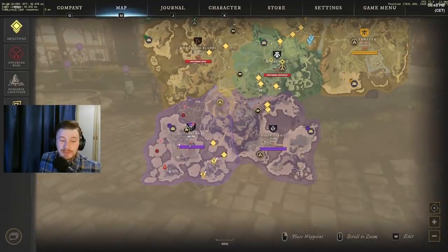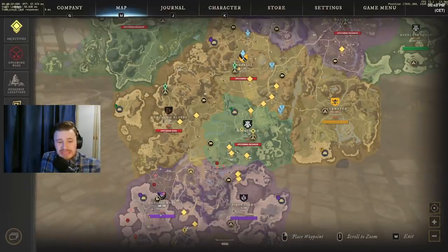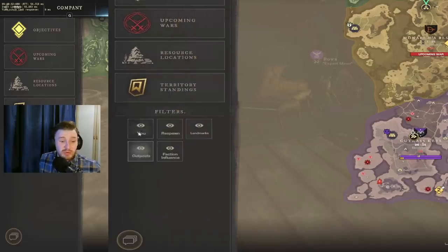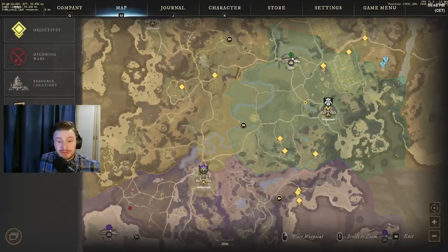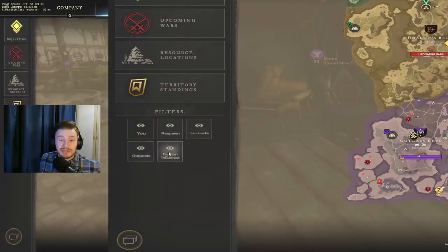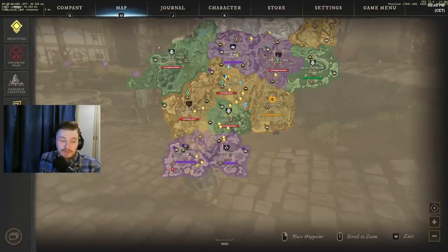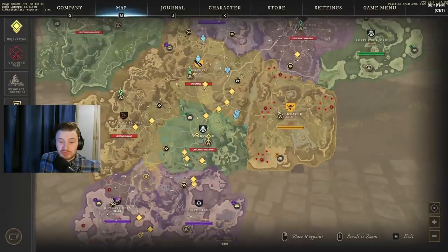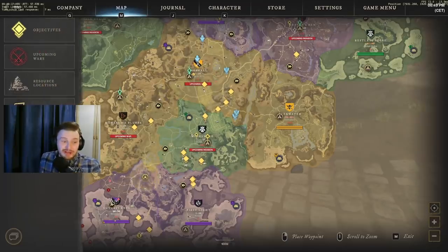Following on from this, there's a really handy tip for the map: you can use the filter on the side to toggle various overlays on and off. You can toggle your player icon, respawn locations, landmarks, outposts, and faction influence. Faction influence is the biggest one — if you get annoyed by upcoming wars and invasions showing on screen, click faction influence in the filter and all of those bars and notices disappear. Filter them off on the side of your map whenever you find them cluttering the view.